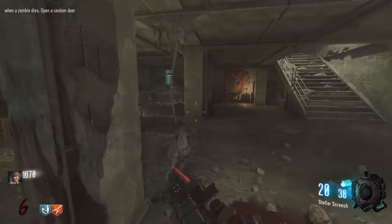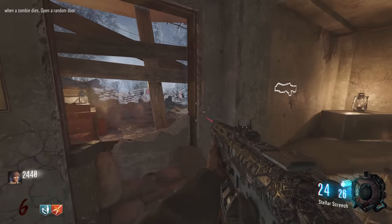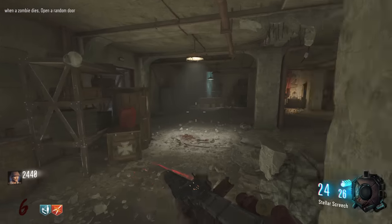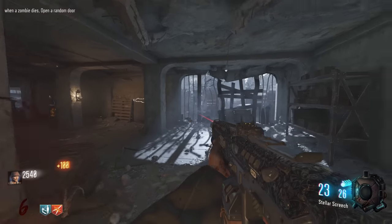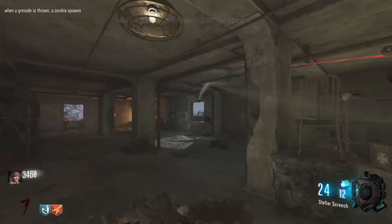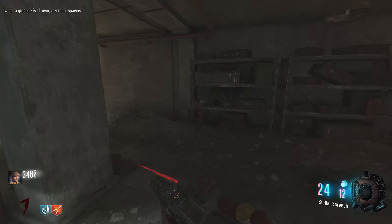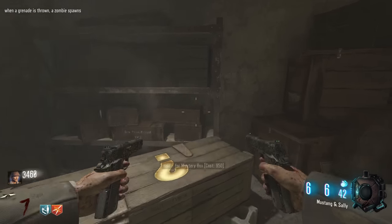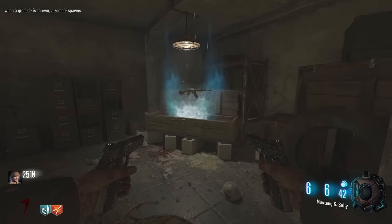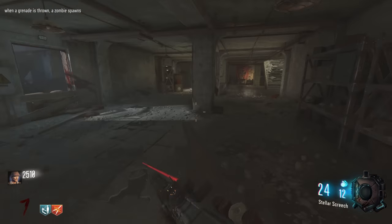Kind of excited to try this on Der Riese, but it's gonna be terrifying with the sprinters — imagine getting a modifier that slows your sprint speed. Spawns are picking up a little bit. Keeping one of those doors shut speeds up spawns when you're in a room. New modifier: when a grenade is thrown, a zombie spawns — so I'll throw some grenades then, give me some zombies!